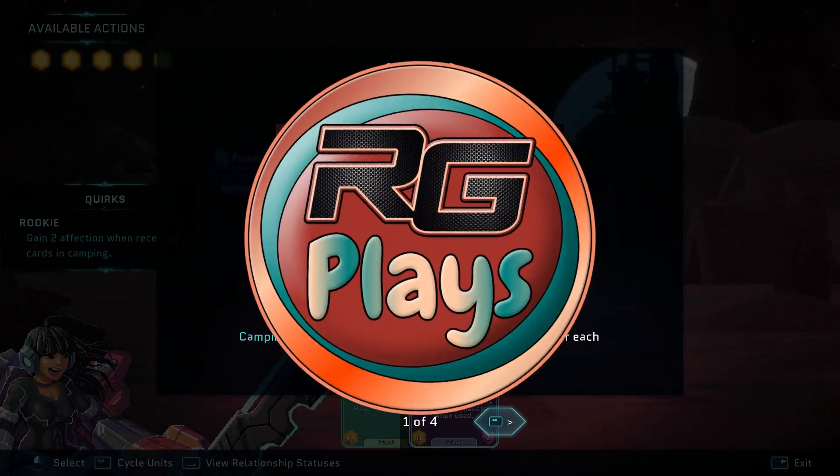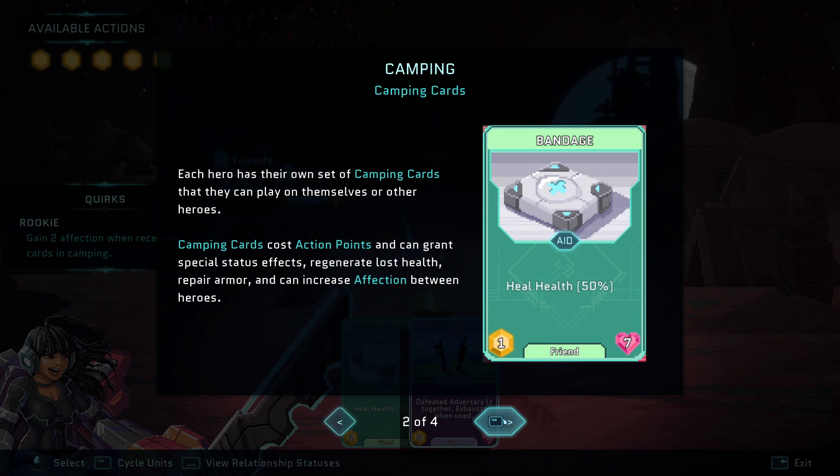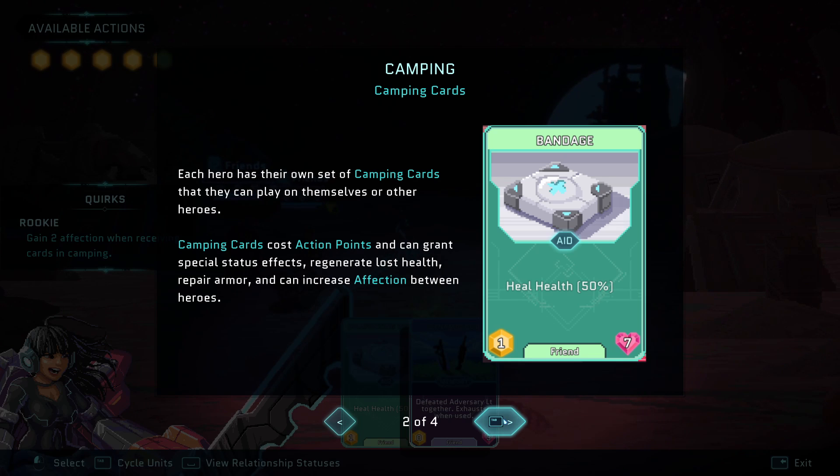Here's a camping area. It allows your heroes to rest and get affection for each other. Affection is going to be very beneficial near the end of each run.